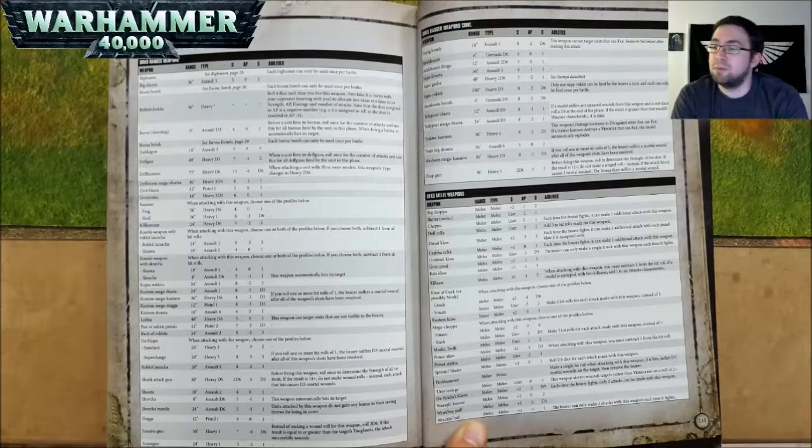For both Teleport weapons: if a model suffers any unsaved wounds from this weapon and is not slain, roll a D6 at the end of the phase. If the result is greater than that model's wounds characteristic, it is slain — basically gets teleported away. A Traktor Kannon is 36 inch range, Heavy 1, Strength 8, AP negative 2, and D3 damage. This weapon's damage increases to D6 against units that fly. If a Traktor Kannon destroys a vehicle that can fly, the model automatically explodes.